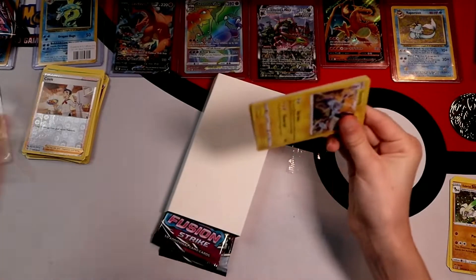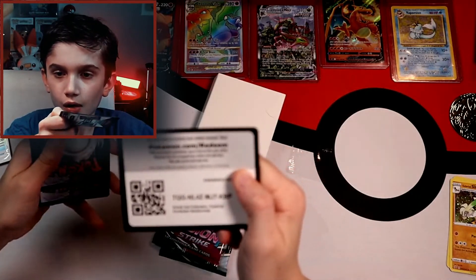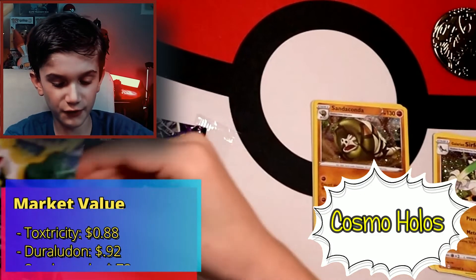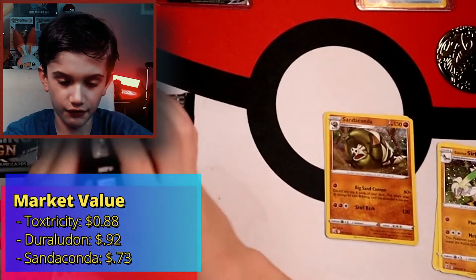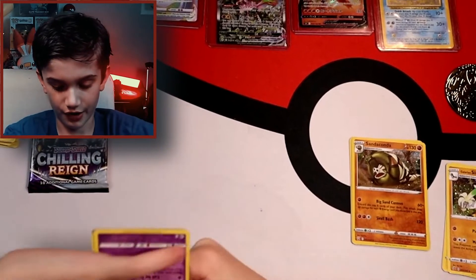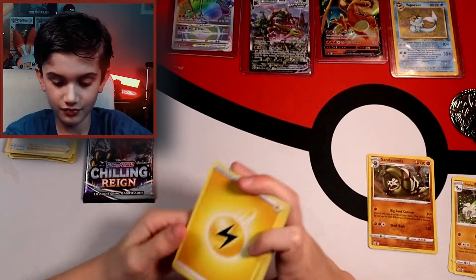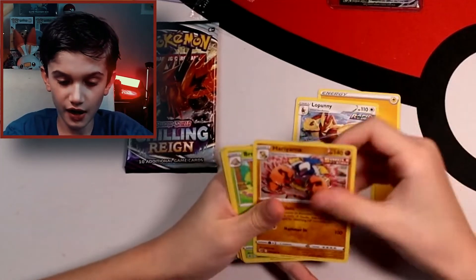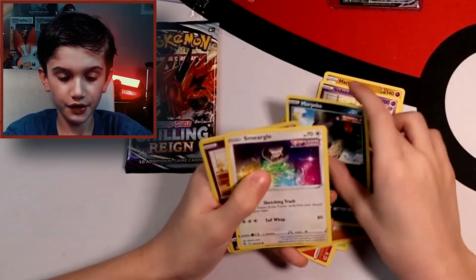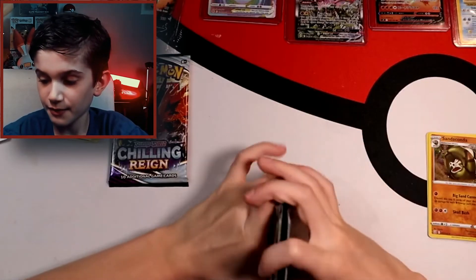Cool Venusaur! Here's the code right here guys. We got Toxicroak, Roserade, and Sandaconda. Now we're going into another Fusion Strike pack — let's see if this one can win. Oh no, it's a white Chilling Rain, I'm kind of getting worried. We got energy, Gloom, Punny, Hariyama, Brionne, and Dedenne, then Growlithe, Fletchling, Morpeko, Smeargle, and Dedenne. At least we got a non-holo. Alright, last pack of the day!